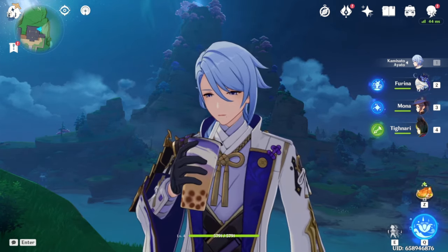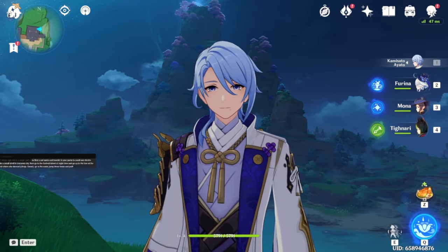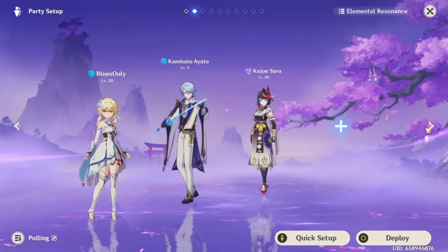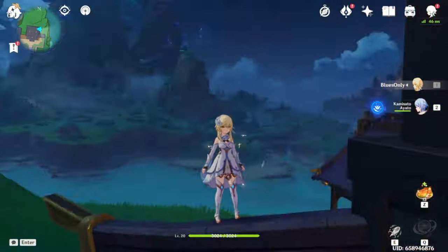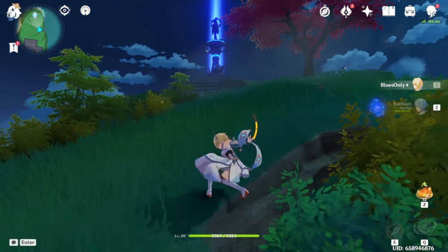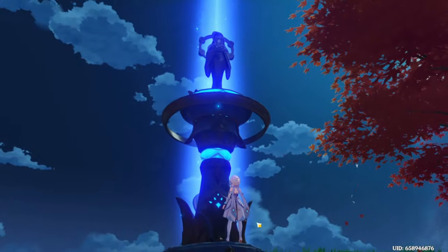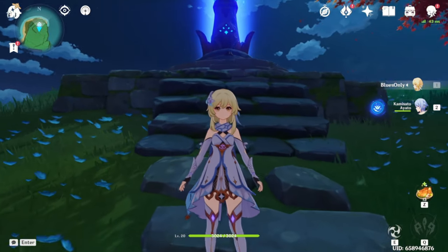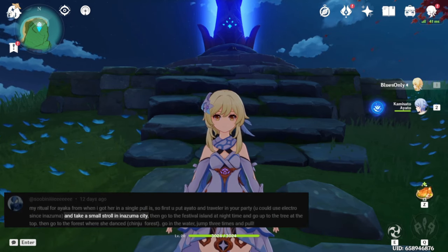Before we try to pull for her, I did get a ritual from one of you guys, so let's do that ritual really quick. The first step is to put Ayato and Traveler in our party. Let's go to our pulling team and remove Sara. We have Ayato and Traveler, and we have to change to Electro Traveler. Just for the ritual's sake I'm going to change her to Electro — and I think it'll give us an achievement, which is great.